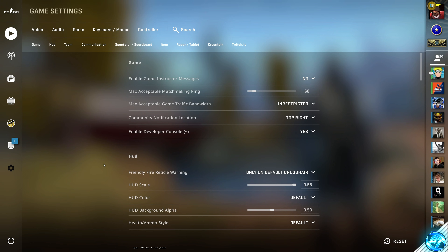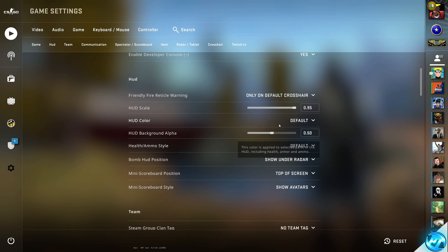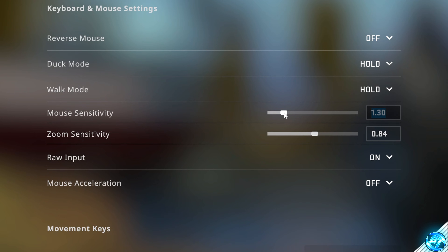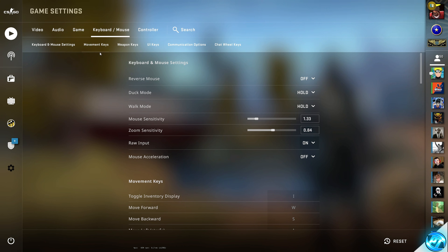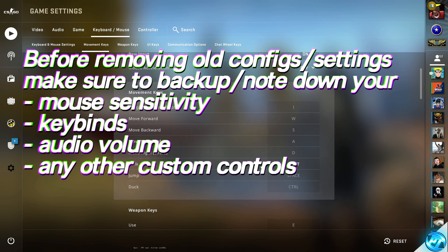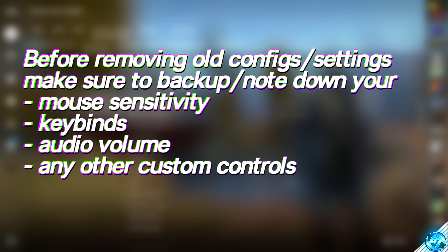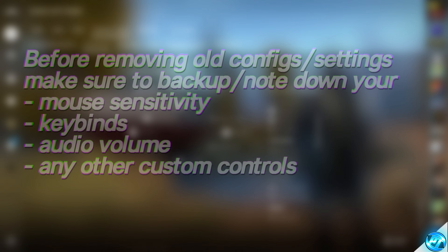We're now going to delete all of our old config files, auto execs, and video settings files from the game so we can boot the game fresh and generate brand new files ready for 2022. Before doing this, I would 100% recommend booting into the game and taking note of your current mouse sensitivity, scope sensitivity, and all of your custom key binds, as this step will delete all of those.